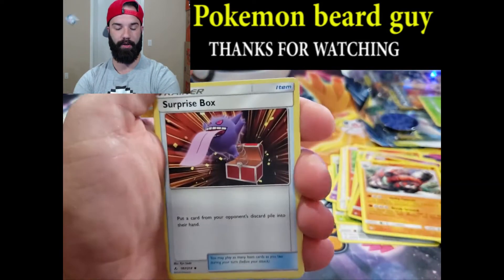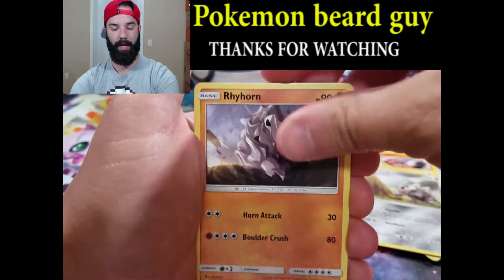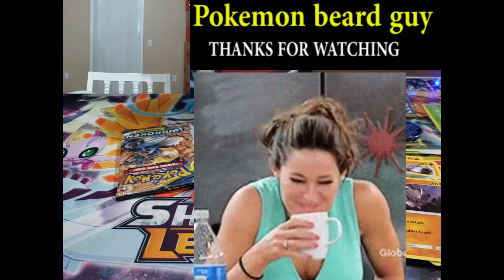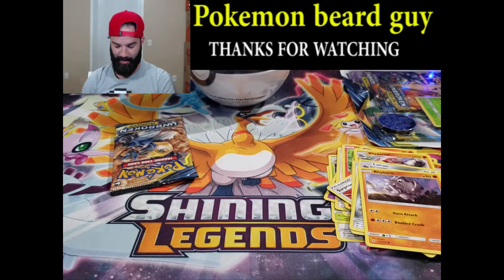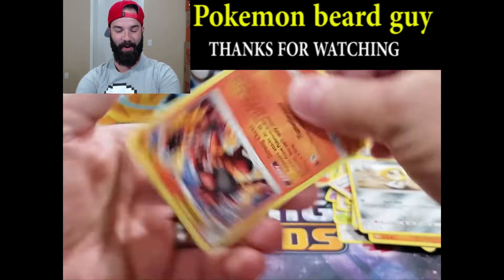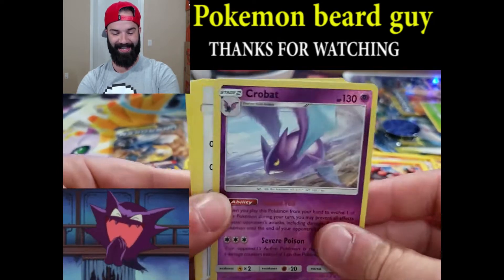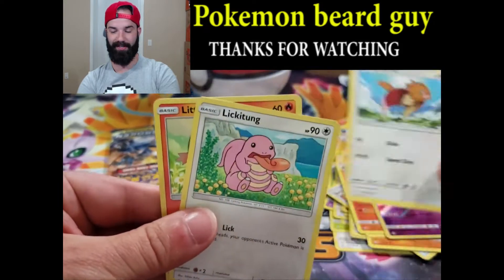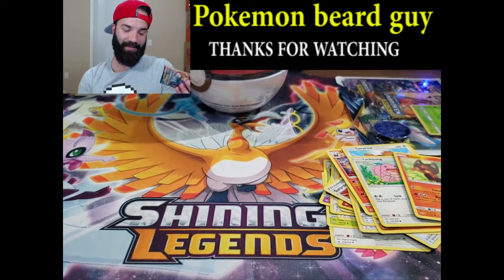Hopefully we get lucky with this pack. Green Energy, see you later. Surprise Box. We have Lairon, Rhyhorn — oh! Oh! Oh God! I dropped everything. It's okay, I saved them all. They might be a little messed up, but let's try again. We have Meltan. I think that's the Regular Rare right there — Incineroar. That's the Reverse Crobat. I got really excited and just dropped the entire thing. Lickitung, and that's okay. There was nothing in there to even worry about.